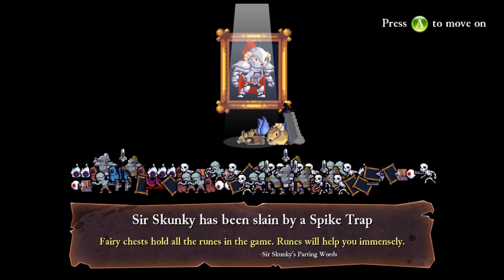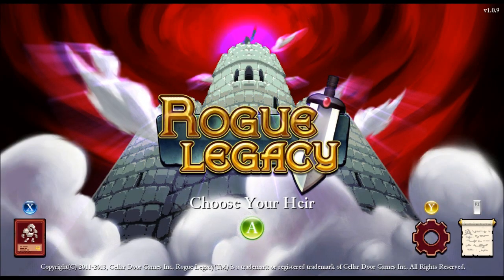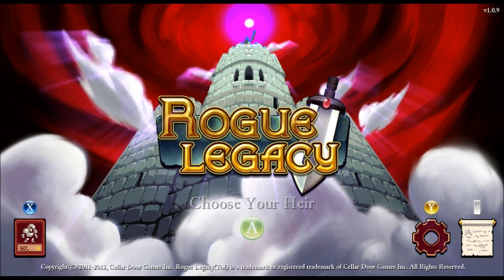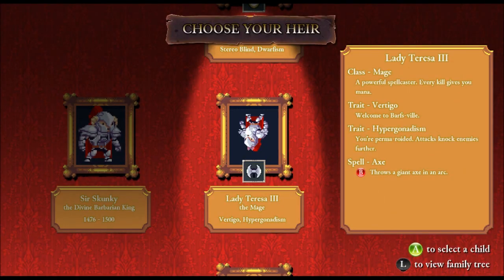So when you die, you'll see all the enemies that you've killed. You can also see how you died. And then you start over at the beginning of the castle with a new randomly generated layout every single time. But you can go back and trace your lineage to every one of your deaths.